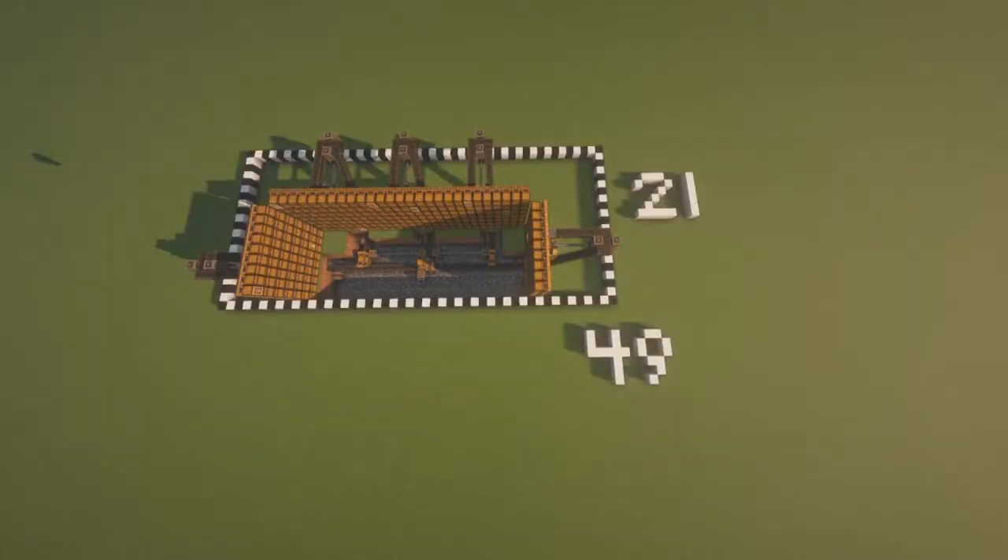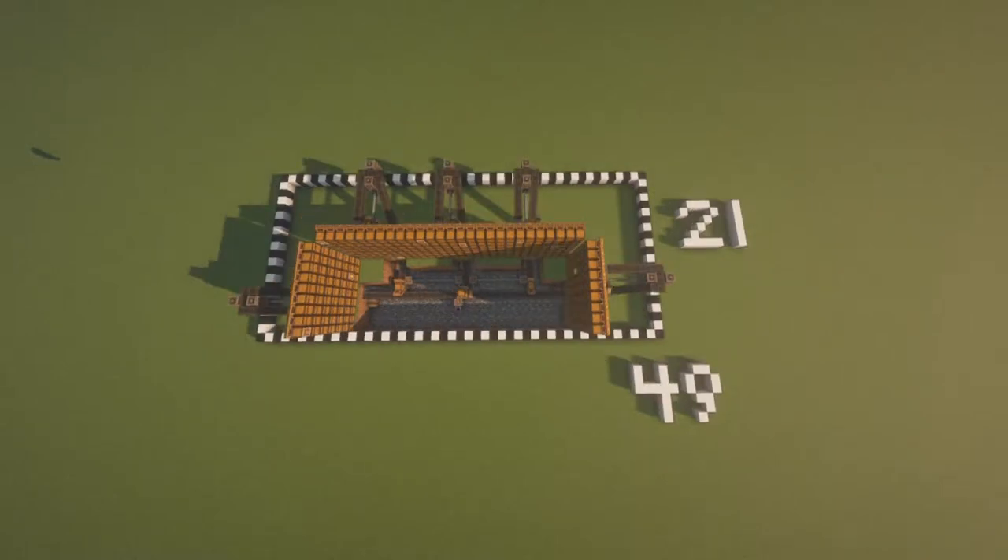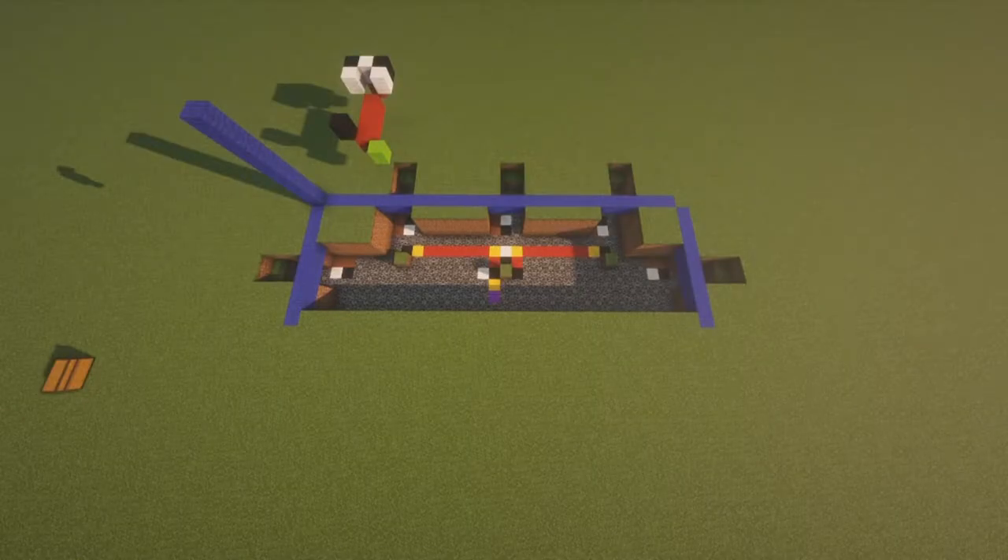The machine is 21 by 49 — it's a pretty big build, but the mechanical side of things is very simple. Here we have everything that you need to build, and it's color-coded.